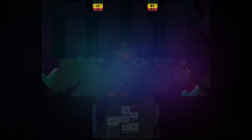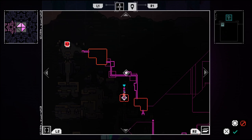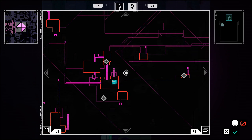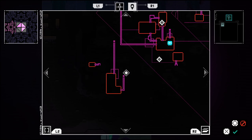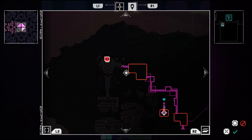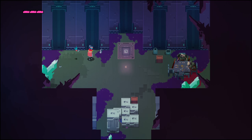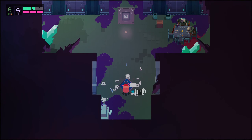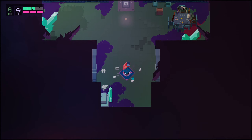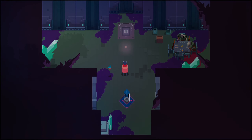Oh, here it is — the fourth one. Wait, hang on. The four-door is down here. I thought that was supposed to lead to the boss, but it seems like you just go there. Wait, did I not open the four-door in the northern area? God, I can't remember. I need to go back because I think I opened it in the east area at least.